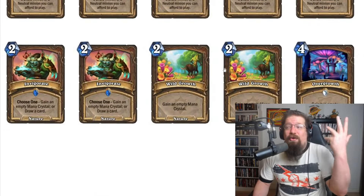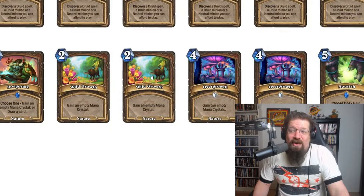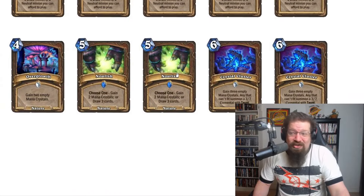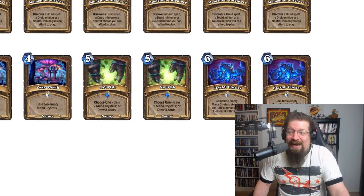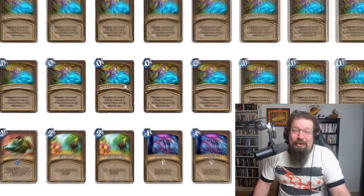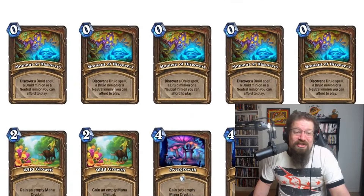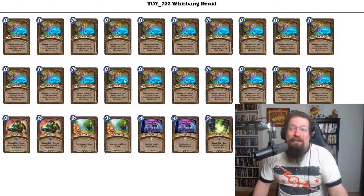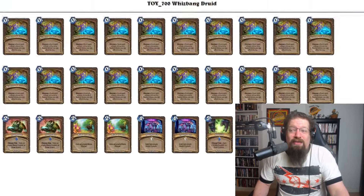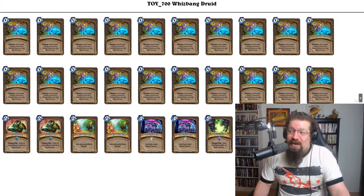You also get 10 ramp cards — mostly wild-only cards: Invigorate, two Wild Growths, two Overgrowths, two Nourishes. The only one technically in standard is Crystal Cluster, which can provide more board presence later in the game. Overall you get a lot of discover, but it's usually not great because there's no class bonus since neutrals are in the pool. Playing it didn't feel great, but it can scam — especially if you ramp into something nutty really quickly.